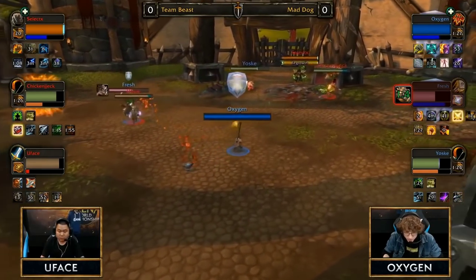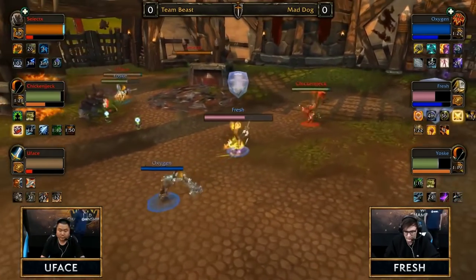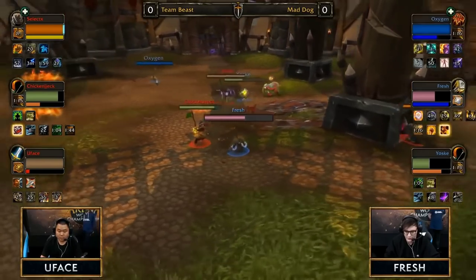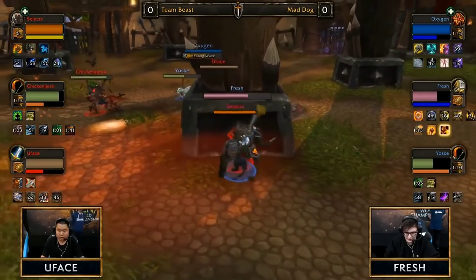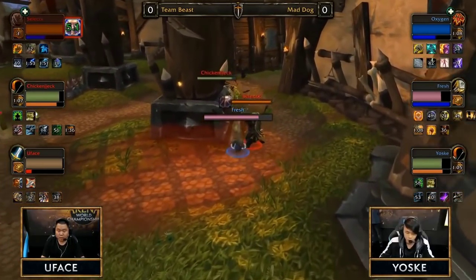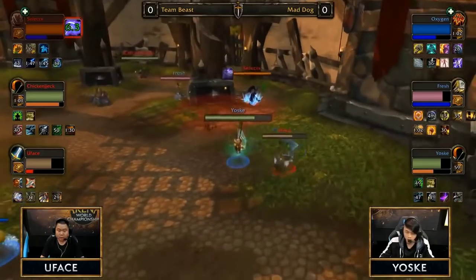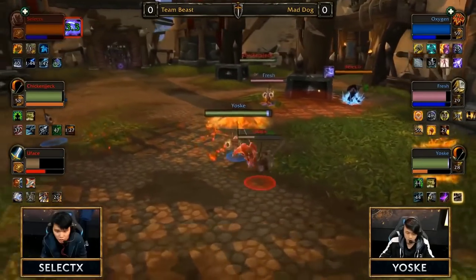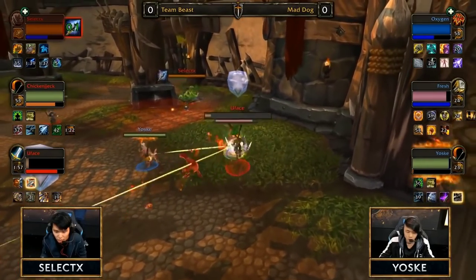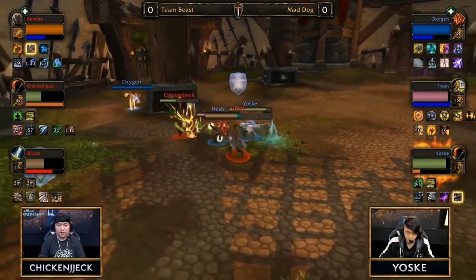Both teams are getting a lot of pressure right now, forcing each other defensive. You also get taken a lot of pressure as well as Fresh because they have that cleave pressure from You Face with wall breaker blazestorms and sweeping strikes — he's doing a lot of pressure against both melees. Yoss is doing an excellent job kiting, taking as little damage as possible to make things easier for Oxygen to heal. Full hodge onto select — can they follow it up with a trap? There it is, full trap. They need to pressure You Face.